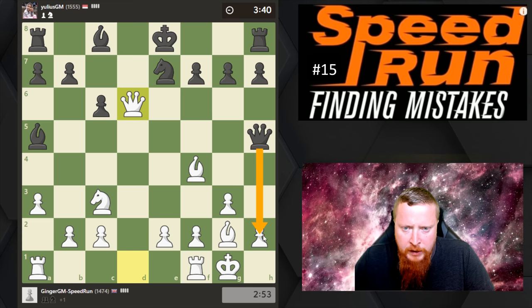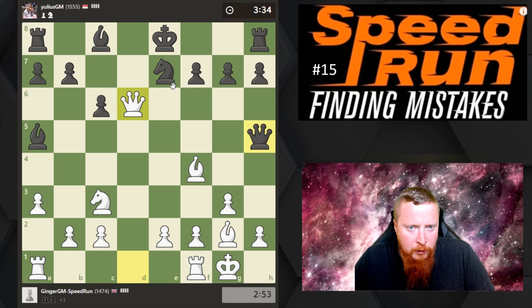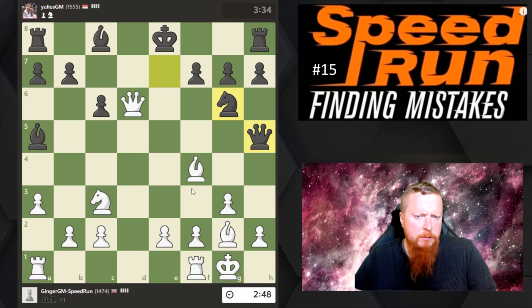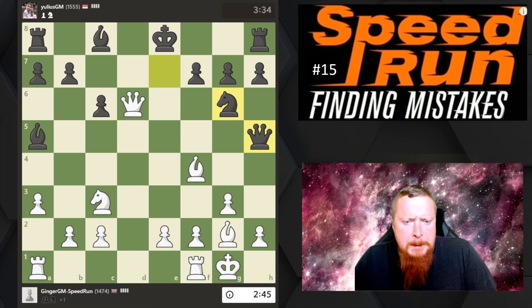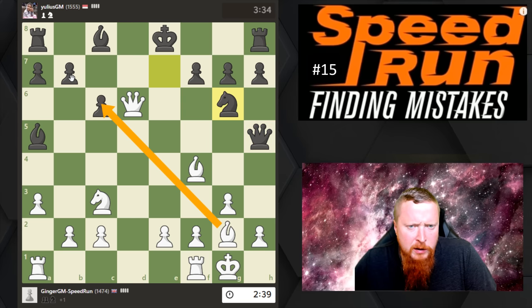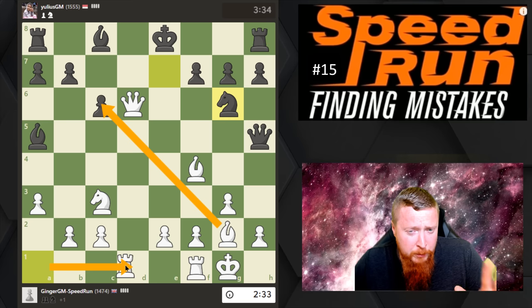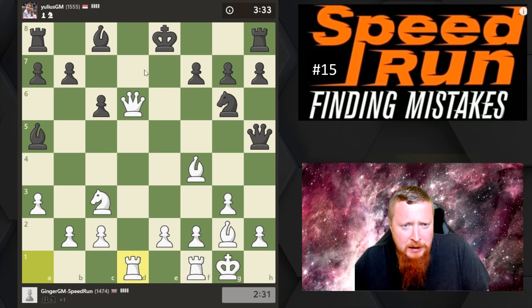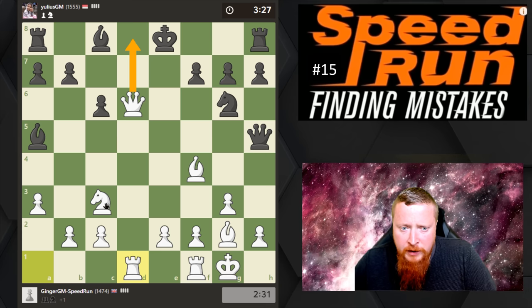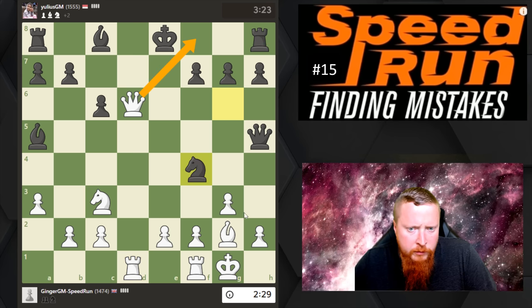He can't castle because I win that knight, and this way allows me to put a Rook on the open file. If he attacks my Queen, I simply check. There's nothing to worry about — he can't checkmate me with the Queen. He's gone here, trying to take my Bishop, but even that I'm not concerned about. I could win more material with this move, but do I want to complicate it or keep it simple? I'm going to keep it very simple.